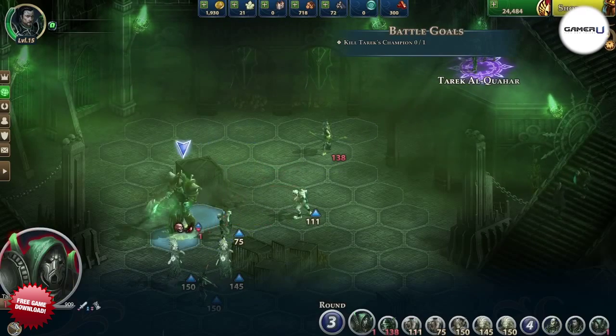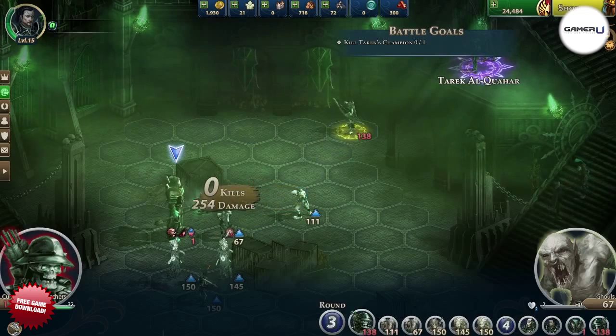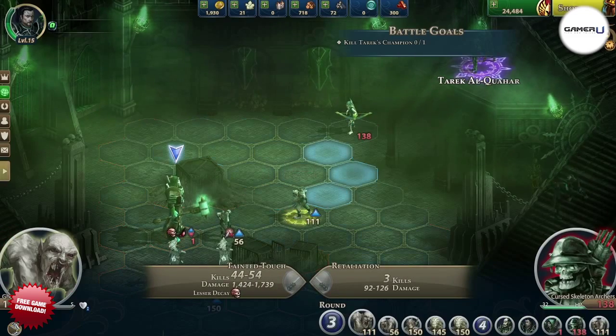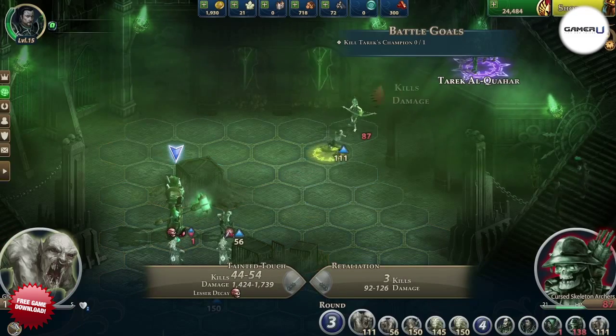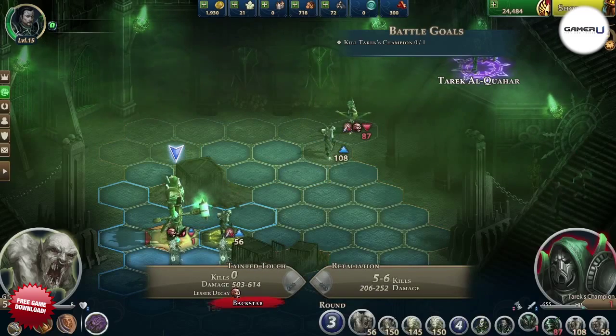He hits pretty hard, but he won't have much backup with him. You don't have to kill all of them as well — you just need to kill the champion. If you have a ghoul handy, chase down that archer stack and kill it, otherwise hit the champion with multiple soul marks and other debuffs while your group piles on the damage.